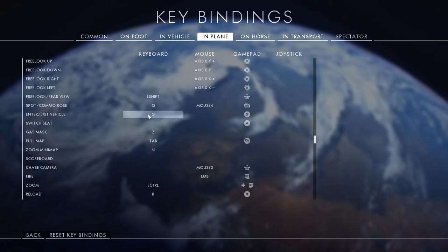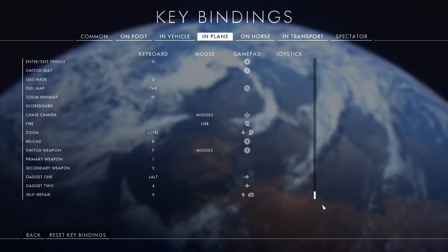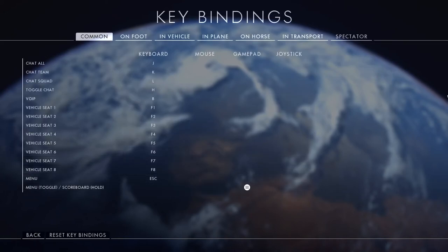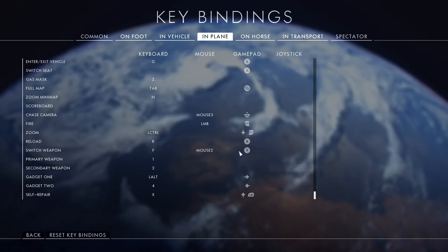I took exit vehicle off the E key because I accidentally bailed sometimes. Another significant change: full map is bound to tab, just because the M key is too far away. The zoom view is bound to left control, and I have the toggle zoom view feature enabled so I just have to press it once to zoom the camera rather than hold it — it's an ancillary feature you only use sometimes, so left control works well.